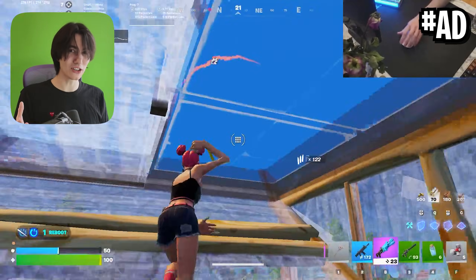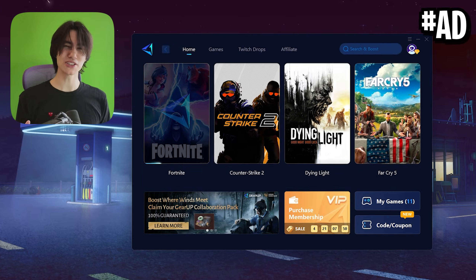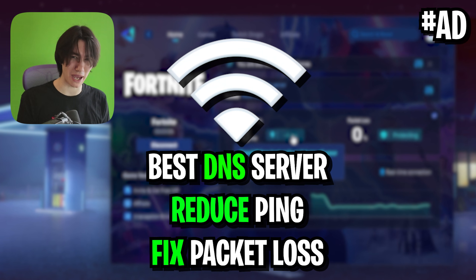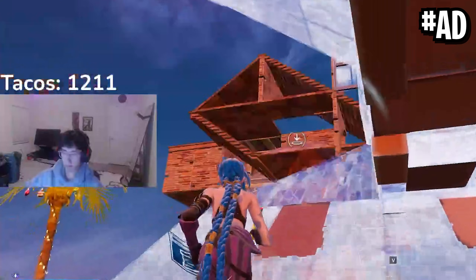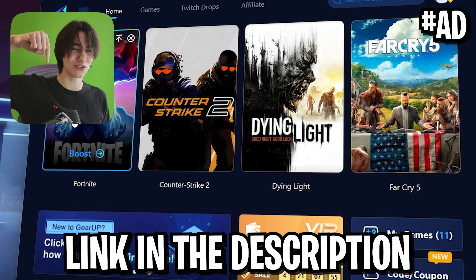But you know what's just as important as getting really good performance? Having really low ping. And this is where GEABooster comes in clutch. GEABooster is your number one service which is going to help you reduce your ping and fix any sort of packet loss in games. Even your favorite pros like Xen are using it. All you gotta do is try it out for absolutely free with the link in my video description.